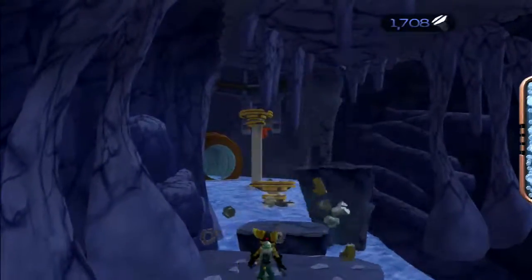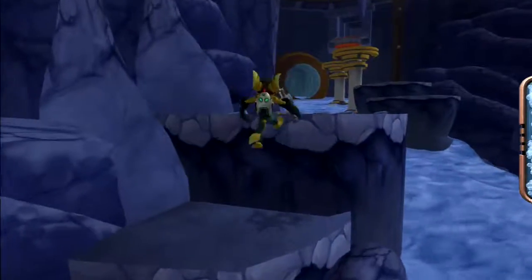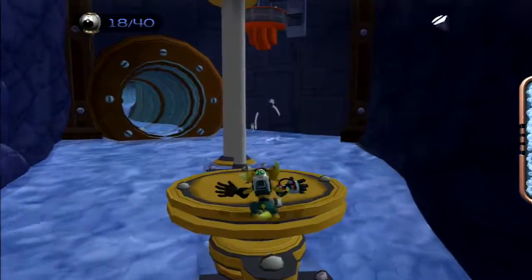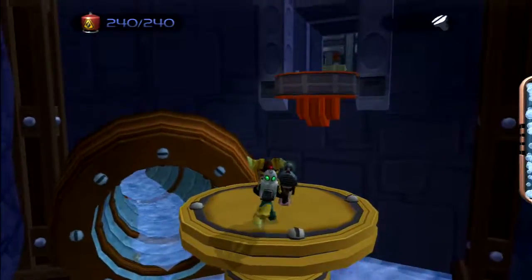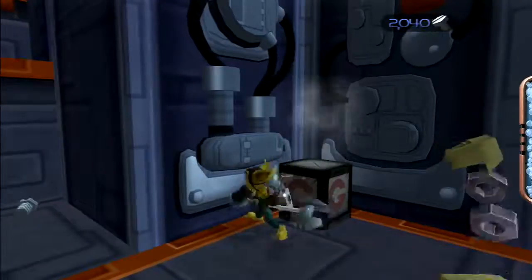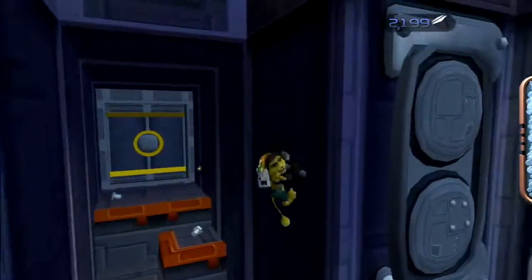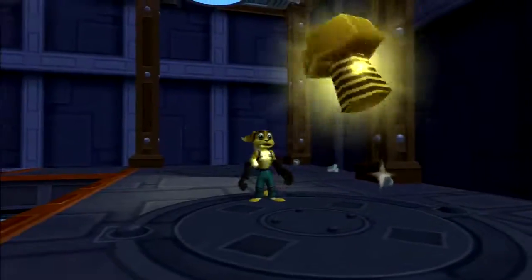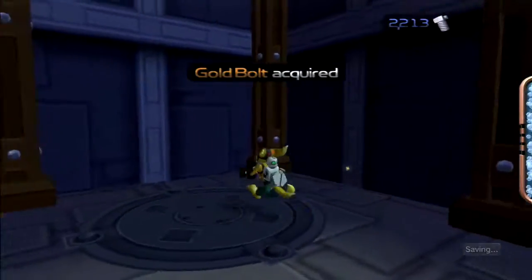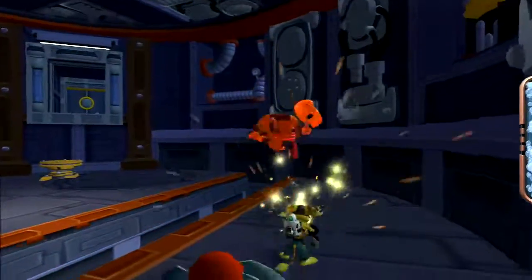So we finished that section — the main thing there was just getting that gold bolt. Now for the next section: after we enter it'll trigger a little scene where rocks fall down giving us a path. Falling in the water just sends you back to the beginning. It's mainly a platforming section. This game actually has wall jumping — you can jump off walls to get up to higher areas. And there's a second gold bolt right there. So we got all the collectibles we need for now — we just have to finish the level, and we'll be coming back to this planet later.